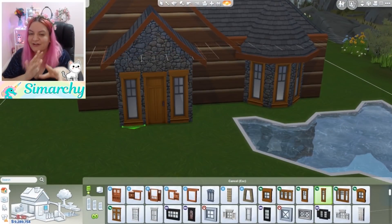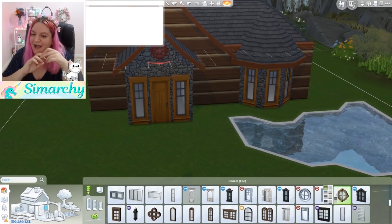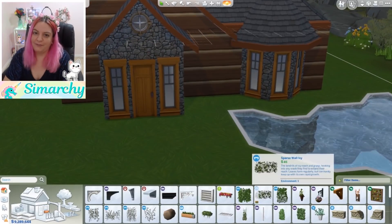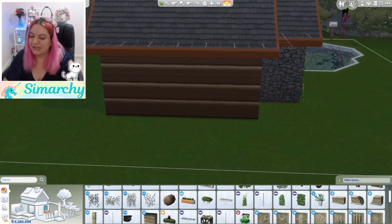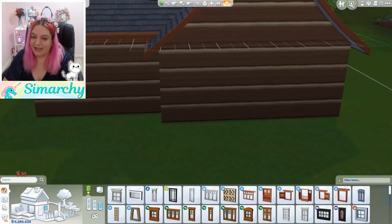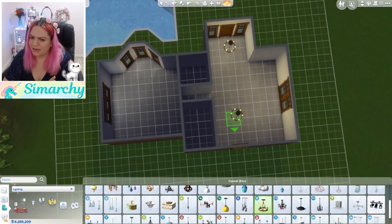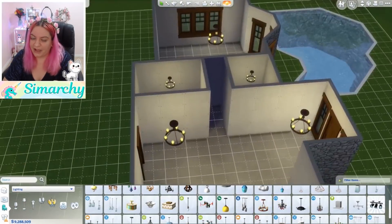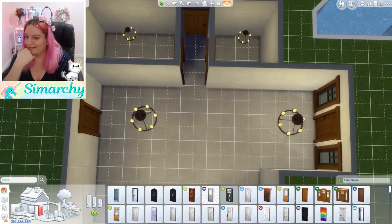It just kind of went with those brown earthy tones, and the amazing doors and windows are from Seasons. I love those so much. People ask me all the time what pack they should get — it's usually between Seasons and Cats and Dogs, or Get Together because that one comes with Windenburg. But honestly, Seasons has some of the best build objects ever, so maybe I need to start recommending Seasons more.